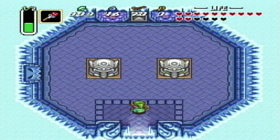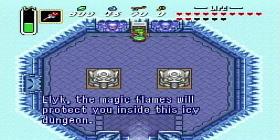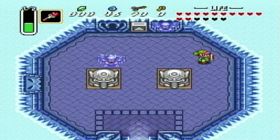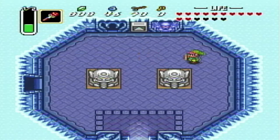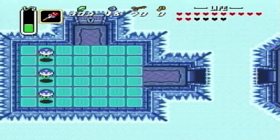Alright, level 5 - Ice Palace. Let's give this guy a read here. The magic flames will protect you inside this icy dungeon. Also, if you come over here - those are called Freezors. There's a few of those you're going to run into in this place.